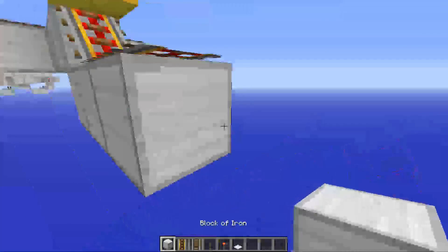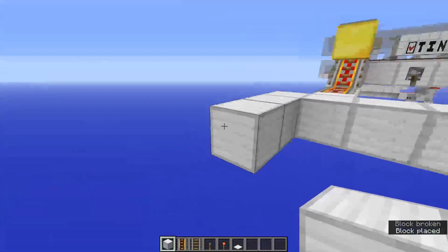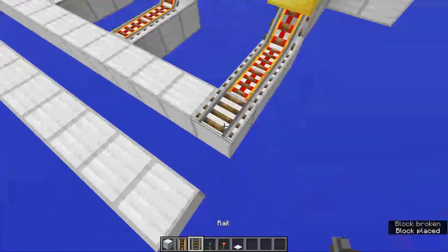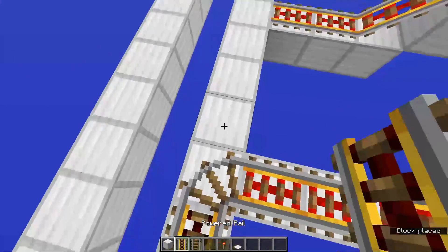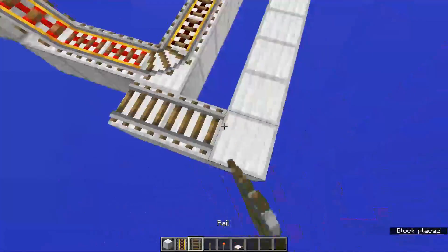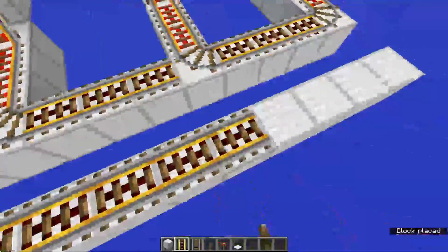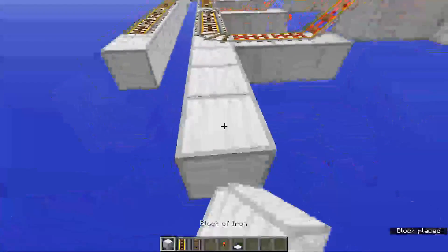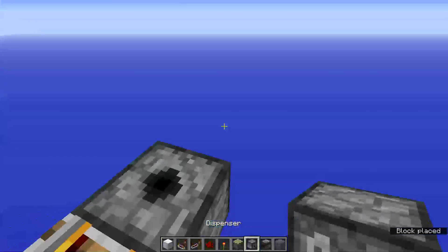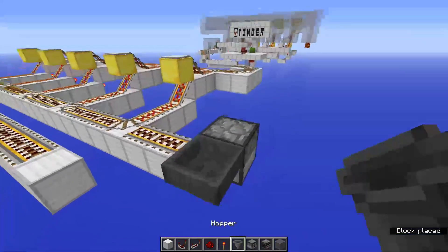Behind here grab your blocks again and go like so, also go around the back. Then grab your rails and do basically the exact same thing - just place rails. Twist them the right way in a little bit. Grab your power rails and move them all the way to the edge here, and also grab a couple blocks and put some power rails. Then grab a dispenser and place it, grab a hopper, and put it on this side and on this side.